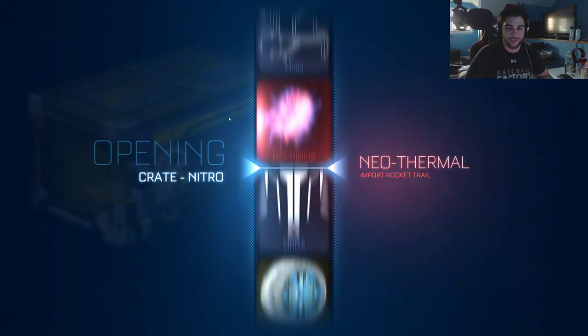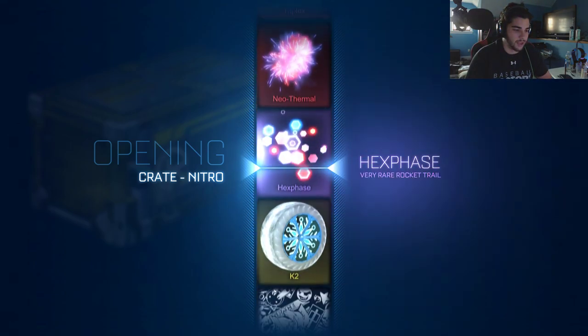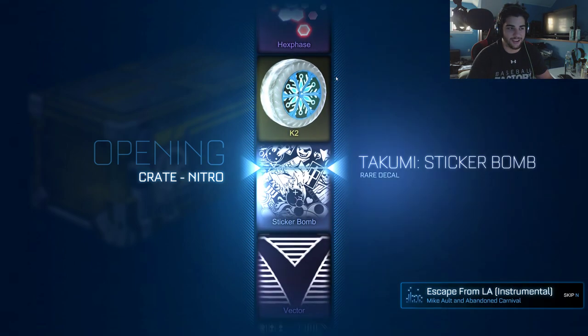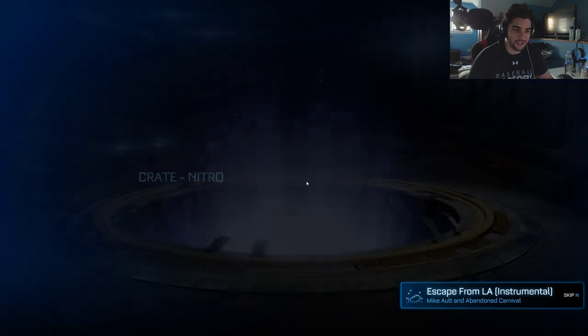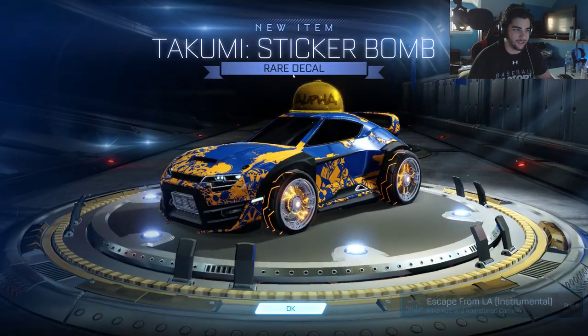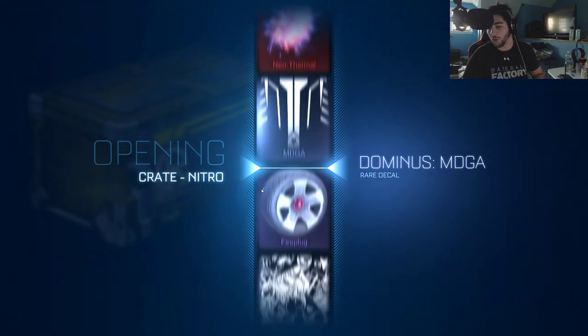So let's get to the third crate. Hopefully we can get off of the rare decals and maybe get something a little bit better — like another rare decal. Another rare decal. Another UMI rare decal, which is wonderful.